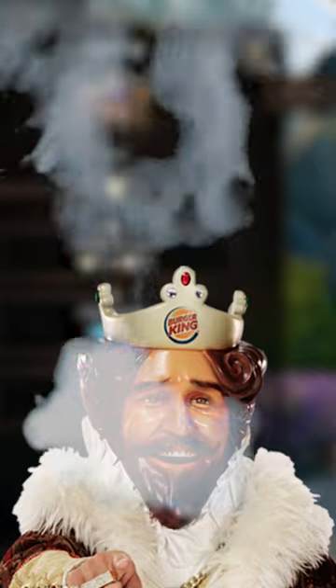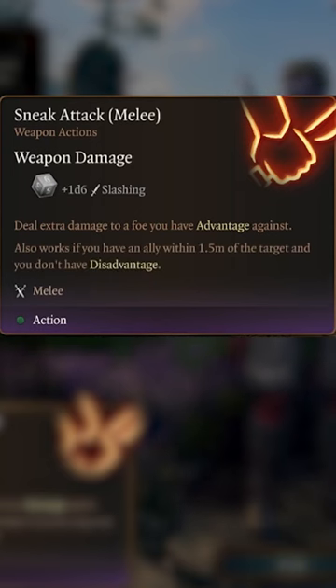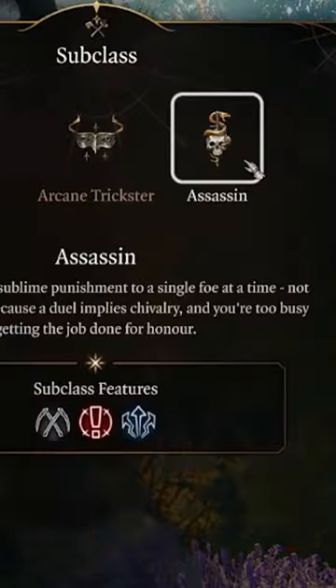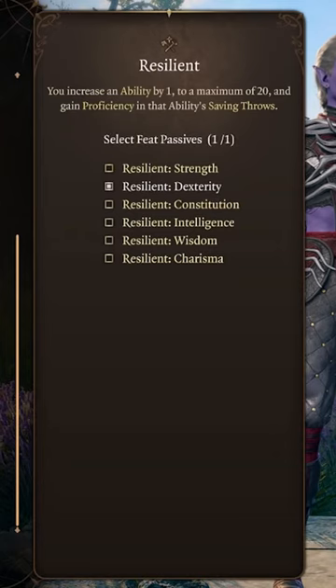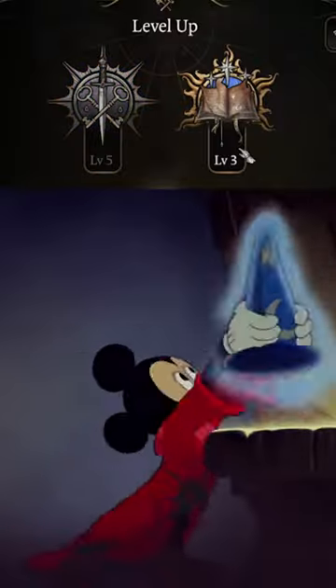Next, become the Sneak King by multi-classing into Rogue, earning expertise with your criminal skills and the Sneak Attack ability. Continue your life of crime with cunning actions before becoming an Assassin for their alacrity, ambush, and initiative. Then become resilient in Dexterity and unlock 3d6 Sneak Attack damage before returning to your Wizarding roots.